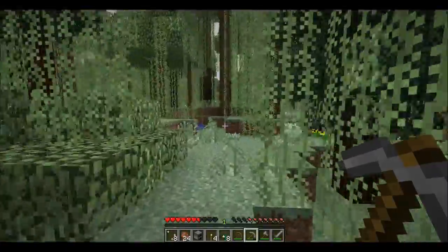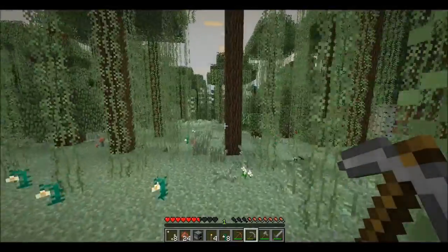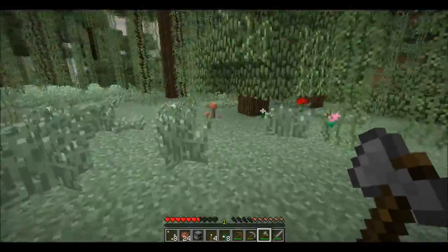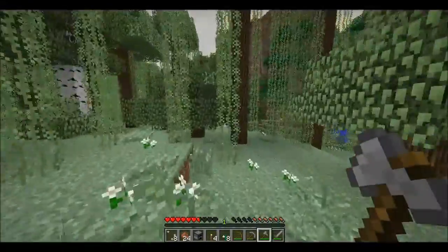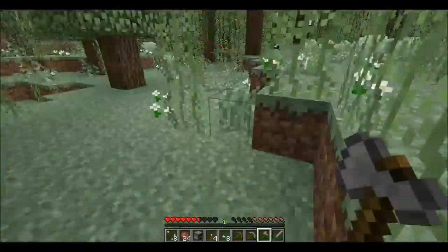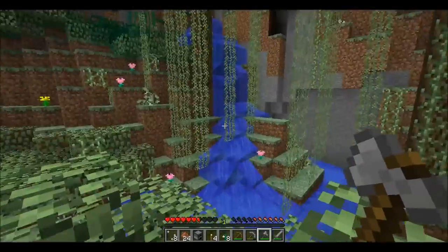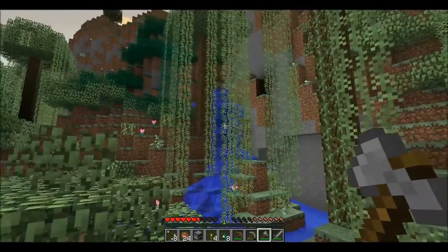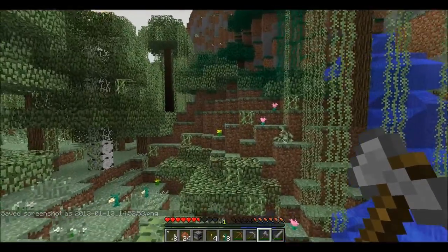Let me go and kill some animals. Is this oak wood? Doesn't look too different from regular oak wood — yeah, it's oak. Whoa — that's awesome! That's the first beautiful-looking waterfall I've actually ever seen in Minecraft. That is plainly beautiful. Hold on guys — screenshot! For the thumbnail.